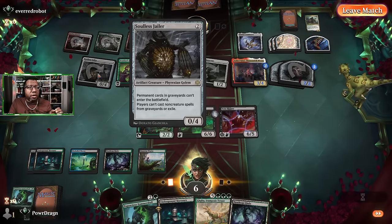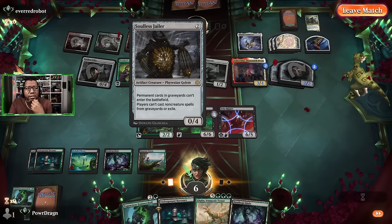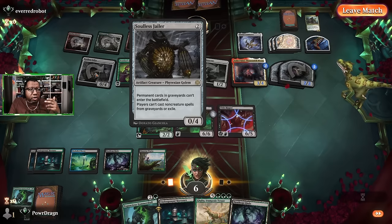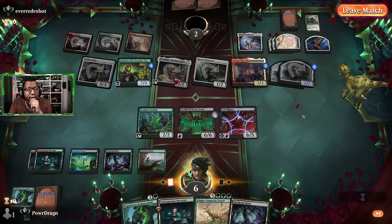I think we're still okay — we block here and take three, four, five, six, seven, eight... three, four, five, six, seven — just double checking the math. Then some of these creatures die, which gains us some life. They lose some more, and then we just attack with our flyers.